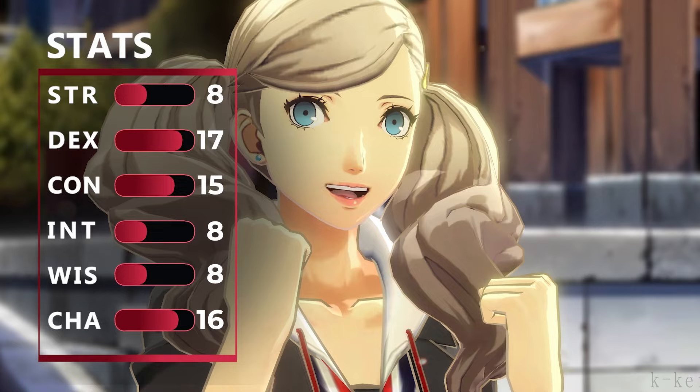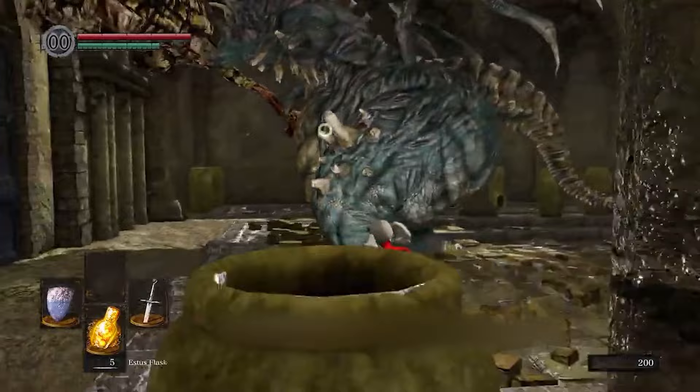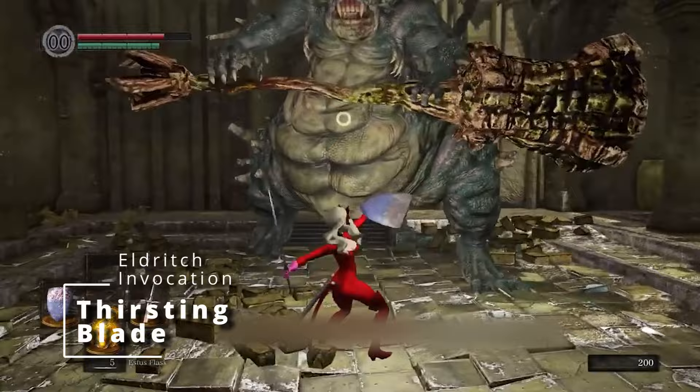At fourth level of Warlock you get an Ability Score Improvement, so let's round out our Dexterity and Constitution, putting one point into each of them. Then at fifth level of Warlock we get another Eldritch Invocation, so we're going to take Thirsting Blade, allowing you to attack twice with your action, essentially giving you Extra Attack.